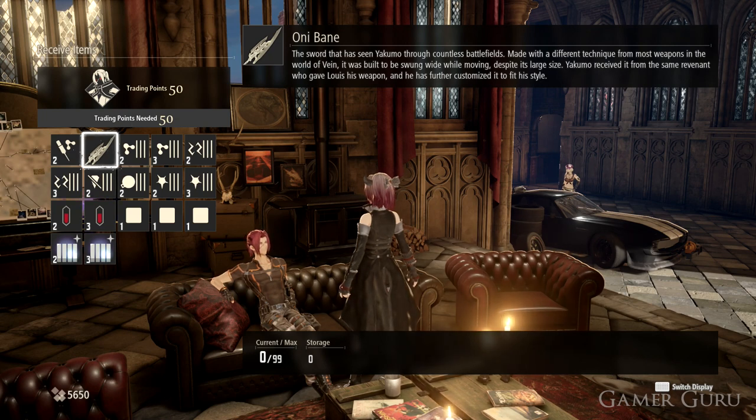Once we build up enough trading points, we can actually receive items from these NPCs. As we can see, the Oni Bane is costing us 50 trading points, which is quite a large amount, especially for mid-early game.